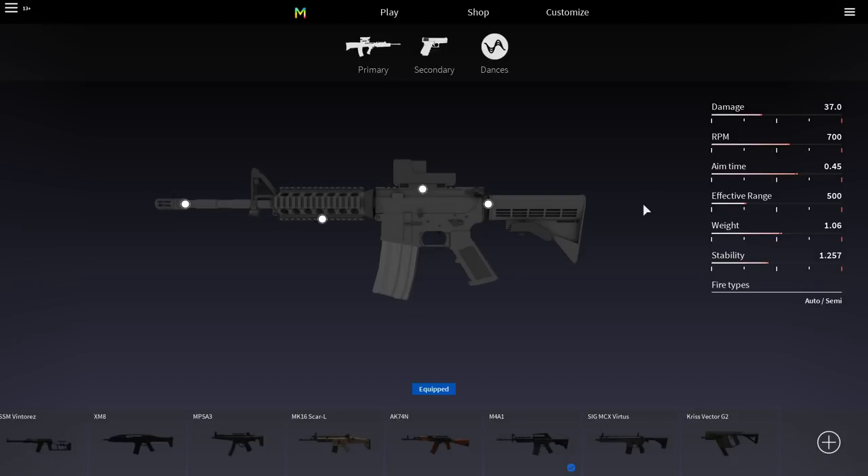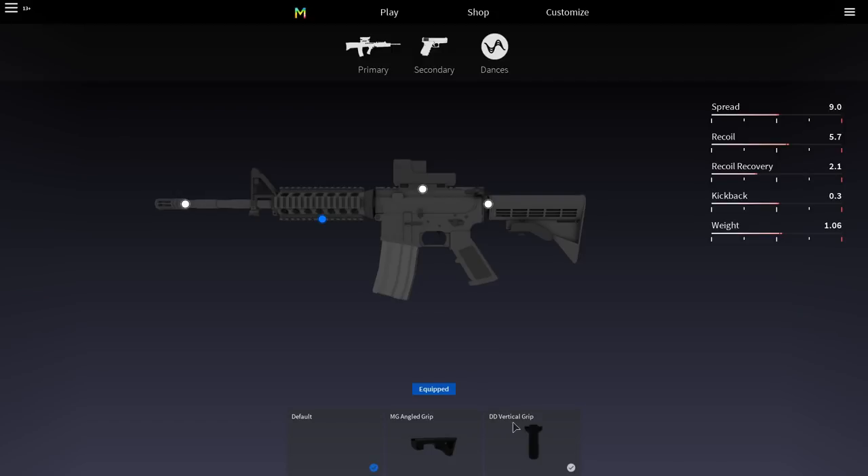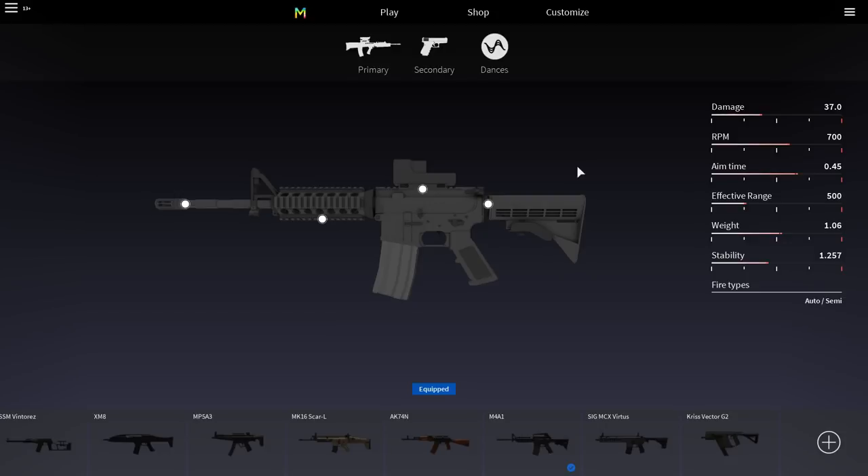Hopefully I did help you guys figure out how to control the recoil. Don't use a grip on this gun - it makes it harder to control. The recoil recovery is at 2.1 - if you put the grip on it drops all the way down, and you want that recoil recovery as high as possible so you don't have to pull down as much or as fast. The angle grip does increase recoil recovery but it also increases spread a lot - I'll test it and let you guys know. Anyway, hope you guys enjoyed it - smash that like button and comment any other issues below. Peace out!